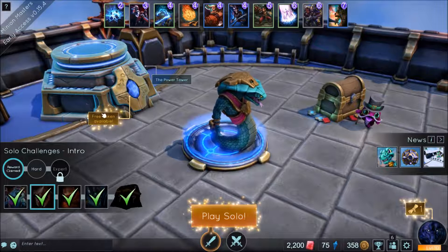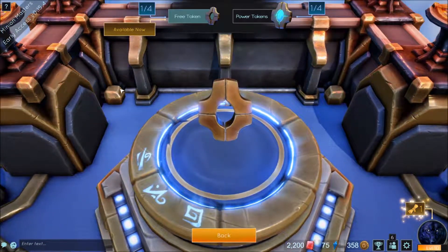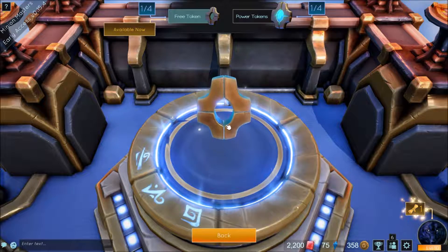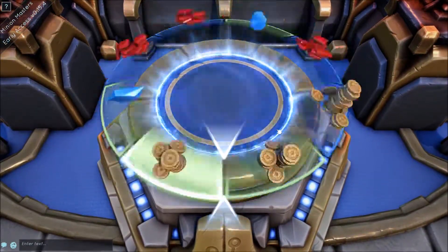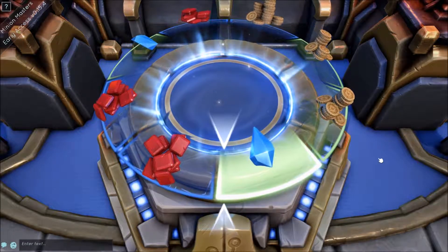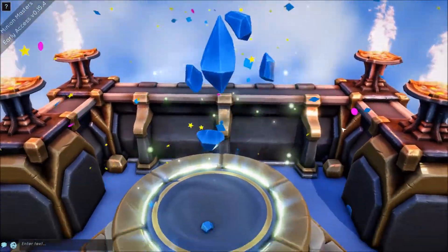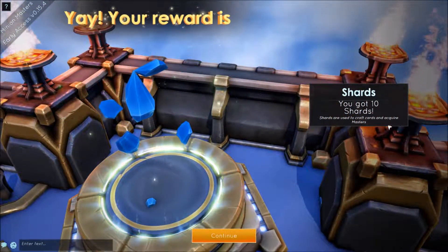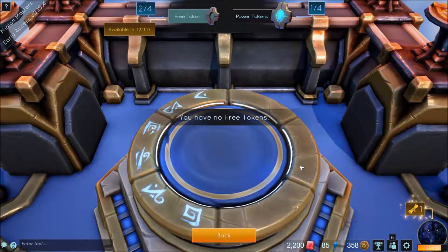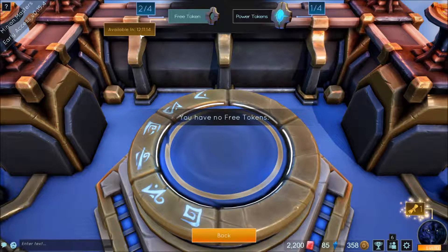Near the top left of the hub we have the power tower. This is where you earn new cards and can get free gems every day. You get a free spin every day, and after four spins you get a guaranteed rare or better reward. Simply click the token and it brings up a wheel — the wheel spins automatically and wherever it lands is your reward. So today I get some free shards, only ten of them, which I guess is better than nothing. There are two forms of tokens: the free kind, and power tokens which you buy with different forms of in-game currency.